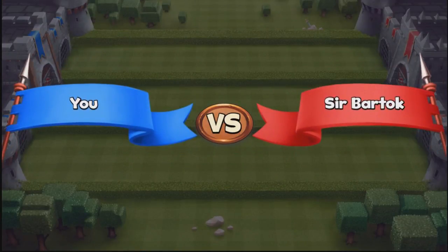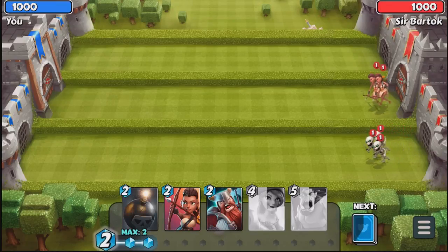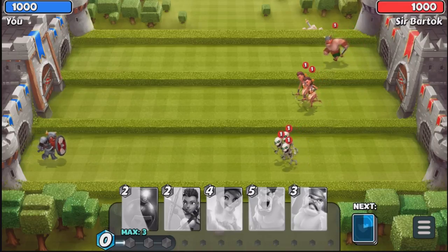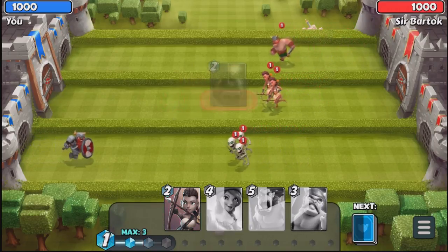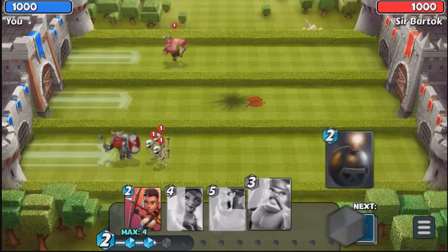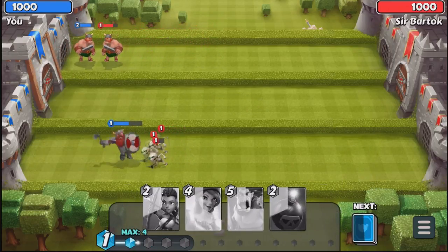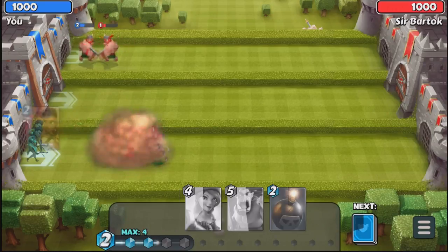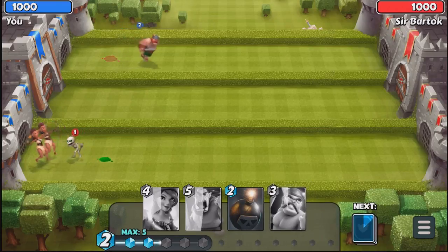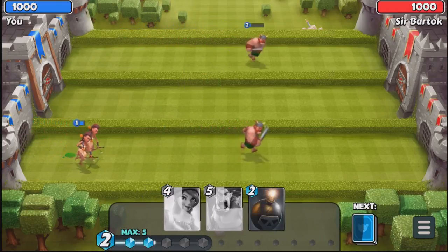I forgot to collect that chest — we will collect it next time. I misclicked there. As you can see, you can only hold a maximum of two chests to start off with. Our opponent is coming at us, so we drop the bomb on those archers' heads and when our Warrior is up we drop him in the front. We drop our archers behind to take them out and then wait for our elixir to build up.